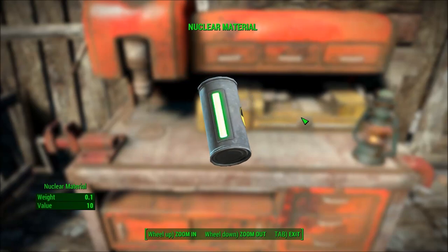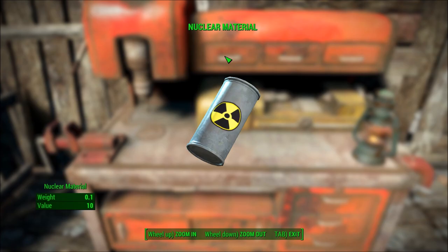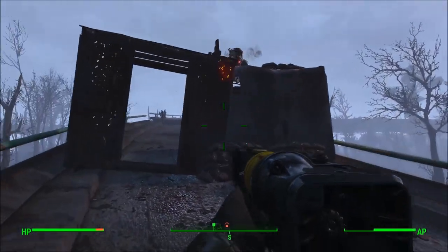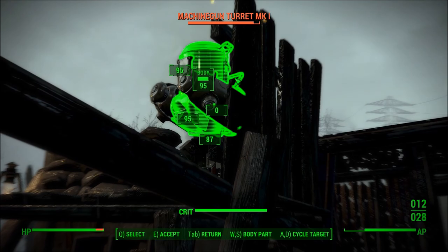Hi everyone, this is Phil from ItGaming, and today I'm going to show you some great places to find nuclear material in Fallout 4. If you're looking for nuclear material, one of the most consistent places you'll find them is inside robots and machine gun turrets.